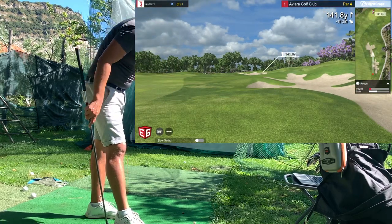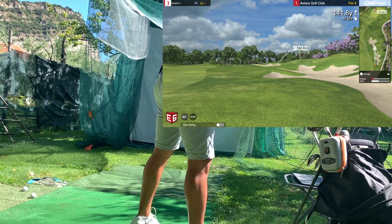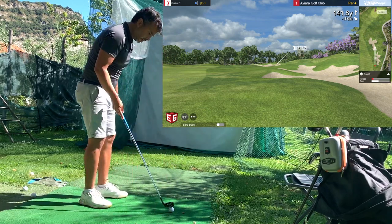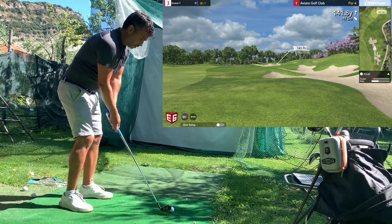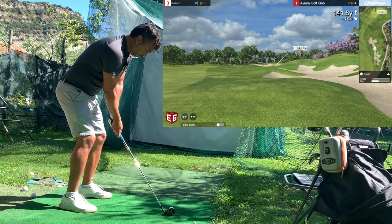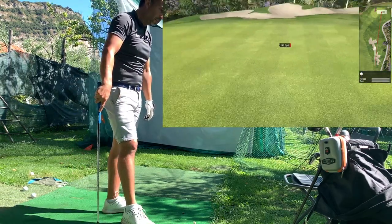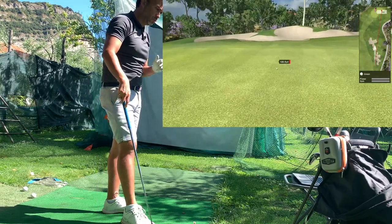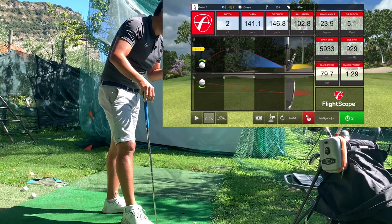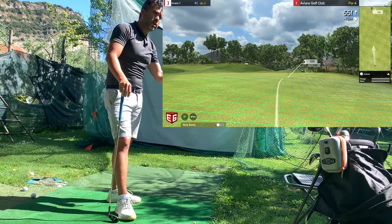Next I look at the approach: it's 141 yards, flat, so I'll use my eight iron. I'm looking to see where I'm missing and how far I'm hitting this iron. I address it, take my position, and hit it. This one I hit really well — it went slightly to the right but I'm pretty happy with it. My swing speed was almost 80 miles per hour, 141 carry. I pay attention to the slope because if it's downhill or uphill it changes the numbers.